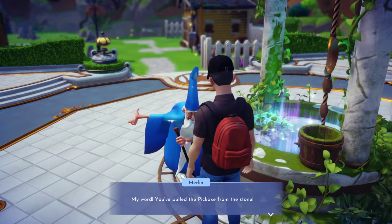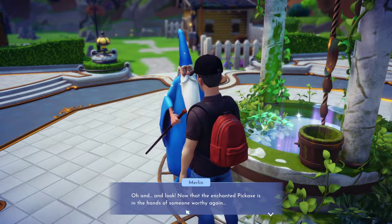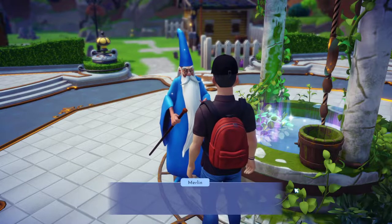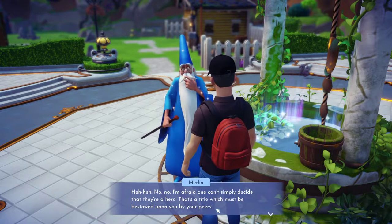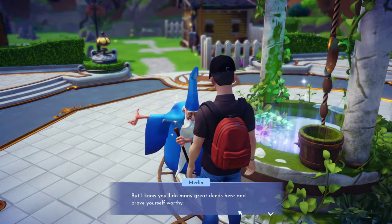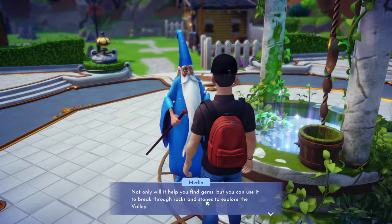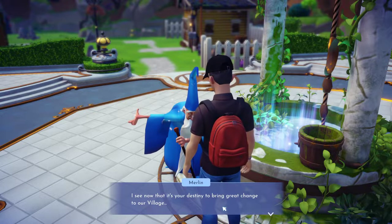Hello. My word, you've pulled the pickaxe from the stone! And look — now that the enchanted pickaxe is in the hands of someone worthy again, the blasted darkness that's hung over the valley has finally disappeared. Call me the Hero of Dreamlight Valley! No, no — I'm afraid one can't simply decide that they're a hero; that's a title which must be bestowed upon by your peers. But I know you'll do great deeds here. Prove your worth. Now that you have the pickaxe — just one of the tools that will aid on your journey — not only will it help you find gems, but you can use it to break through rocks and stones to explore the valley. I see now that it's your destiny to bring great change to our valley.